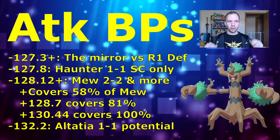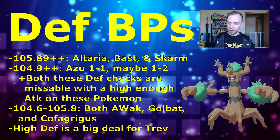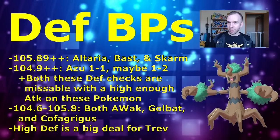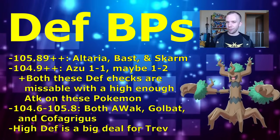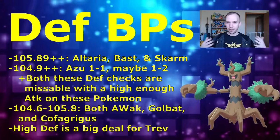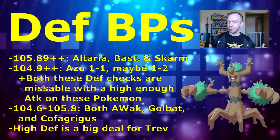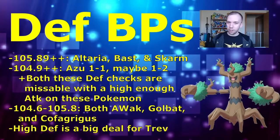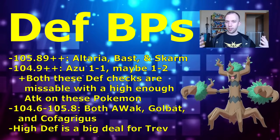Now let's talk about defense — this is where all the action and frustration happens with Trevenant IVs. Starting at 105.89+ defense, which is the rank one defense stat, Trevenant can achieve defense breakpoints against Altaria, Bastiodon, and Skarmory. However, it doesn't cover them 100% of the time: if those Pokémon have enough attack weight they'll still get a breakpoint on you. Having a higher defense stat potentiates maintaining that defense breakpoint on them, which gives you advantages in those matchups.